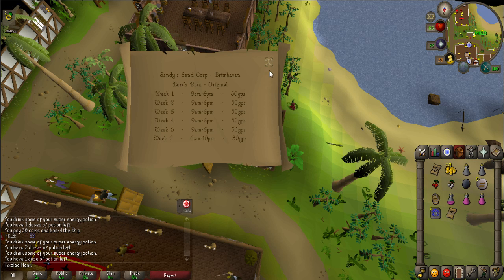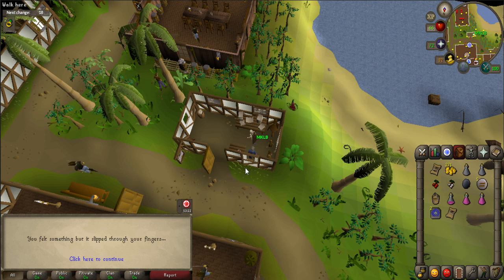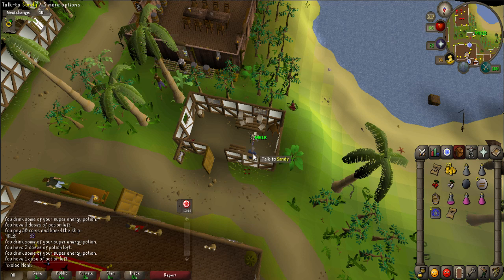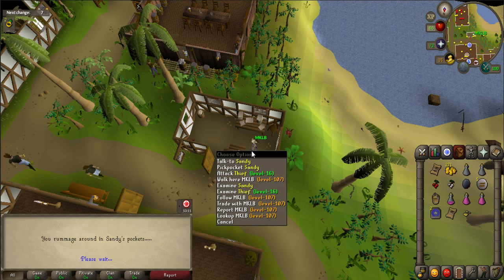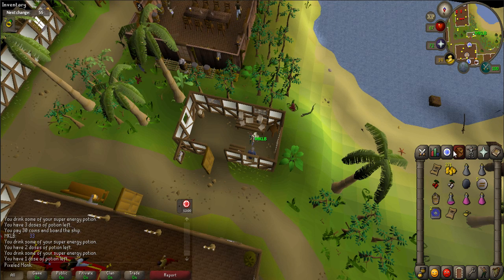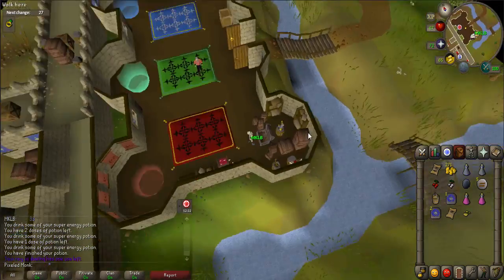Read both schedules. Next, pickpocket Sandy — this may take several attempts, but you should receive sand. Now you will need to go back to Bert. Either use a home teleport, a Ring of Dueling to Castle Wars and then walk east to Yanille, or a Watchtower Teleport.